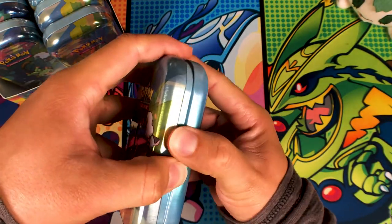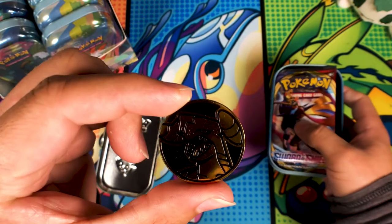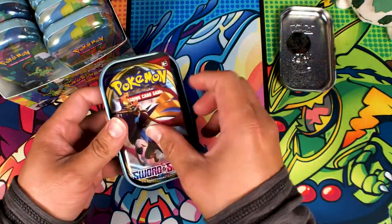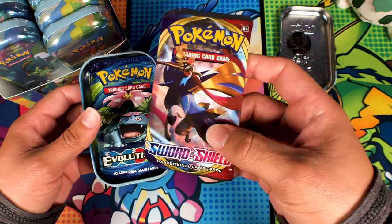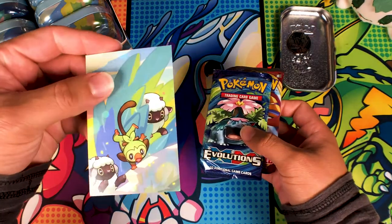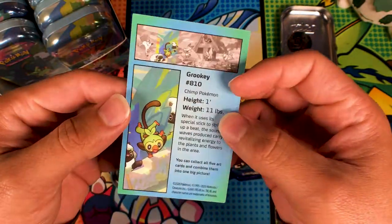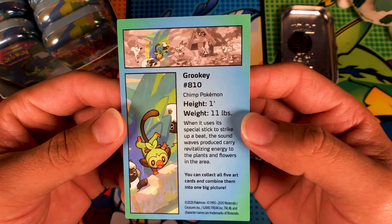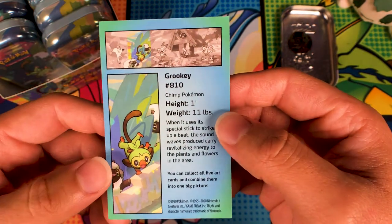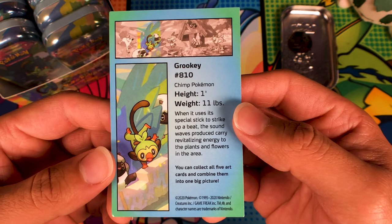This is the first time I've ever opened one of these. Okay so we got a Garchomp coin. We got a Sword and Shield pack — like to see that — and we got an Evolutions pack, so of course got to get rid of all your old stock. And we got the art card, which is the front of the tin with Grookey and the two Wooloo. On the back we have some facts: Grookey, Pokemon number 810, the Chimp Pokemon, height one foot, 11 pounds.